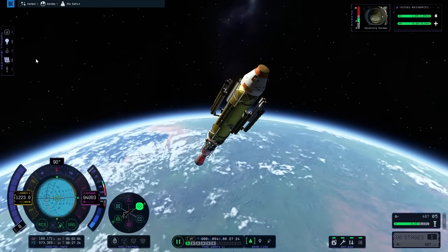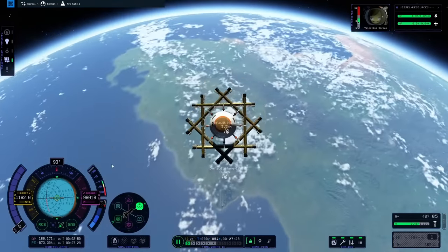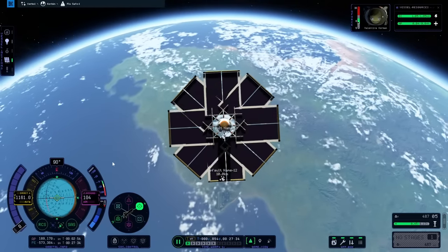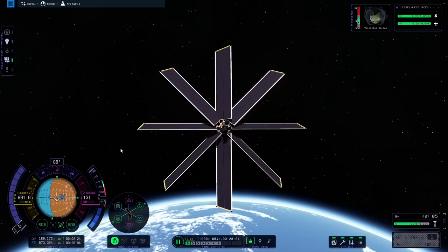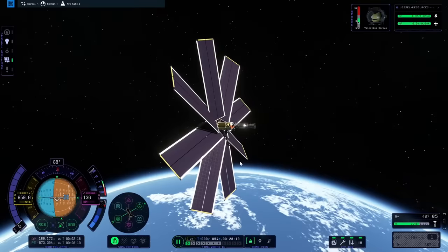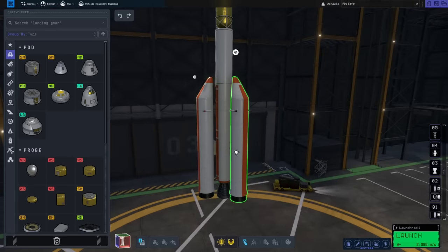While we're here, why don't we just see what these solar panels do — just open them up. They're clipping through each other, making a really weird pattern — kind of interesting. And there they go! These things are bigger than the rocket itself. So we can just send a solar flower to the sun — that'd be cool, but not like this. This first stage works pretty good but we need more juice.